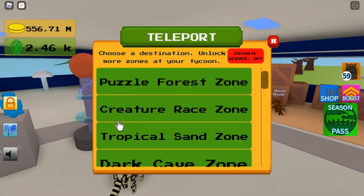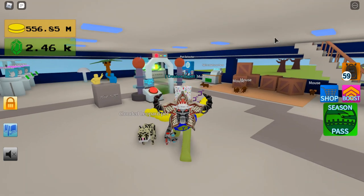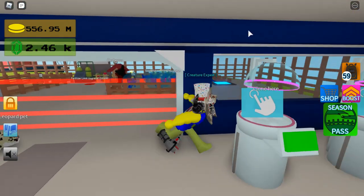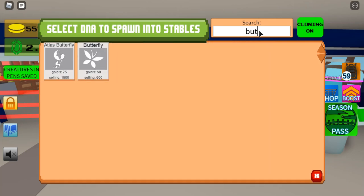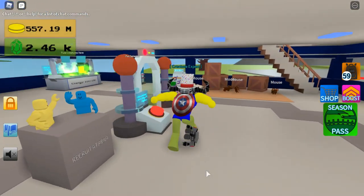Hello, this is AlAl1234 here, and today I'll be showing you how to get the moth, owl, butterfly, the cockroach — because you need that for a fusion — and the other butterfly you guys have been requesting a lot, the atlas butterfly.